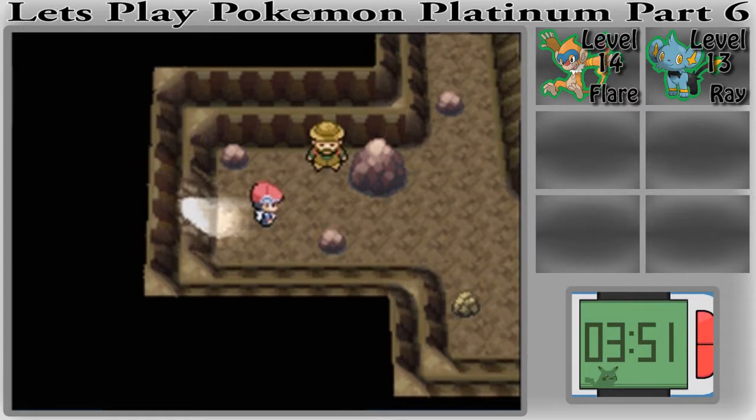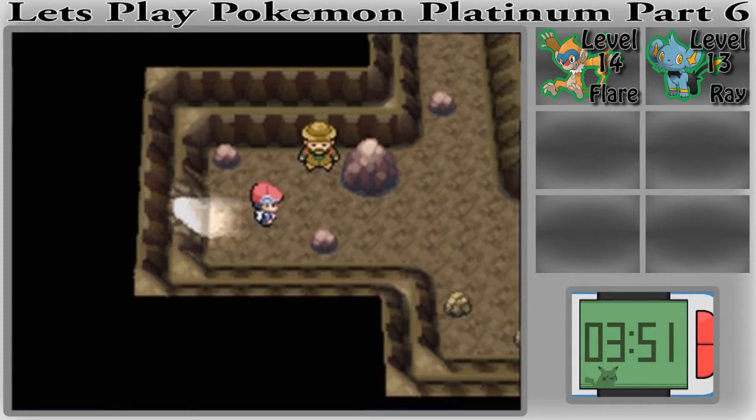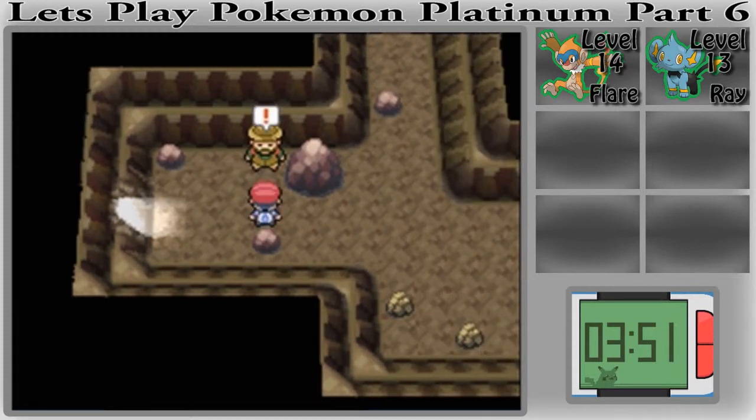Inside this cave — or city — you can find Zubats, Psyducks, and Geodudes. I'm actually going to catch a Geodude as soon as we talk to this guy.